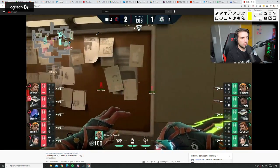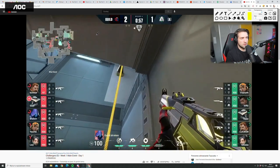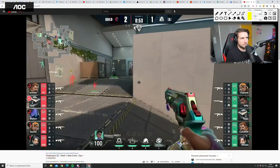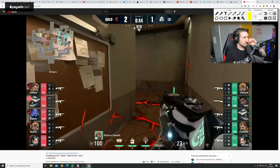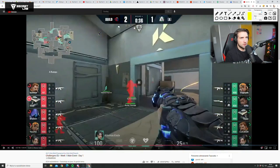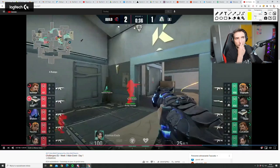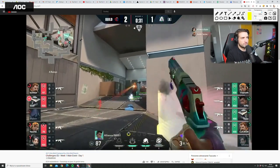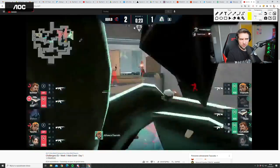Nice combination of the satchel to destroy the Sage wall instantly — very good. They're getting a little lost in this default, drifting away from one side. The fake: Leo uses the wall to fake that they're going B, but they're actually focusing on A. There are still two people holding ramps and one guy still on A. Turns out XMS had a Sheriff instead of a Bucky — HUD issue.